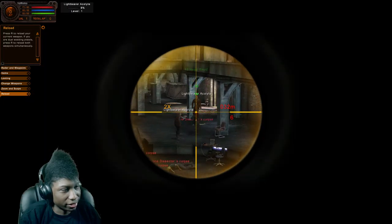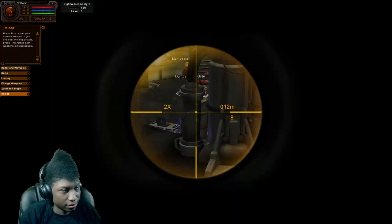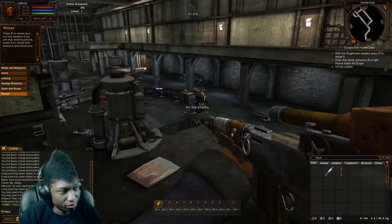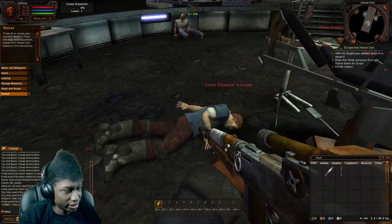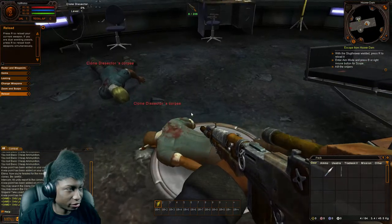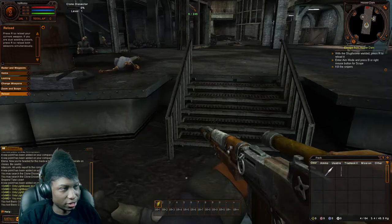Oh, I can reload — okay. Can I scope him through here? I don't see any snipers — what the hell are you guys afraid of? I can't take anything from him — nothing from him or anything. Oh wait, I can take something from him — thanks for the ammo, bro.